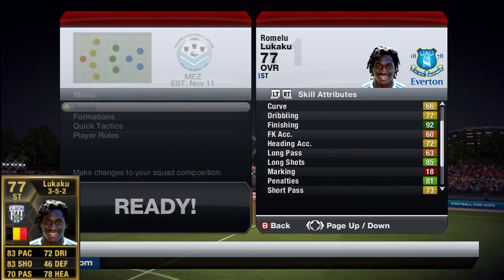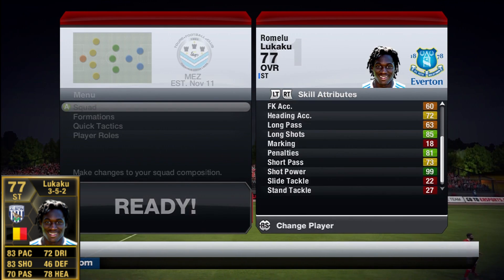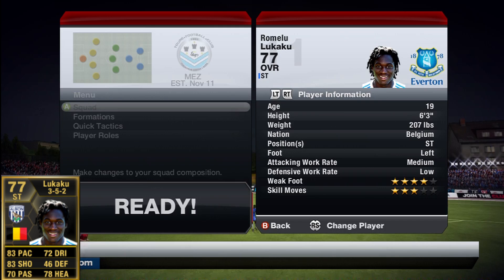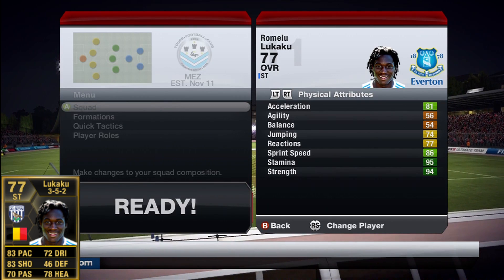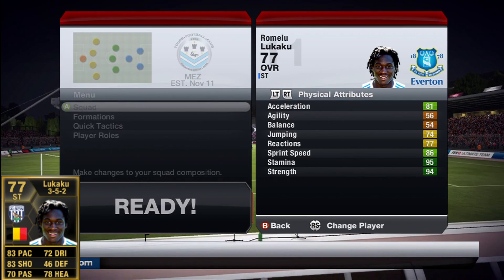This guy comes in at 6'3", 207 pounds, which is pretty amazing for a striker, and he has 99 shot power. That is unbelievable. He can finish from all over the field. He has great finishing and unbelievable long shots too, which makes sense for his shot power. It's really good to use.